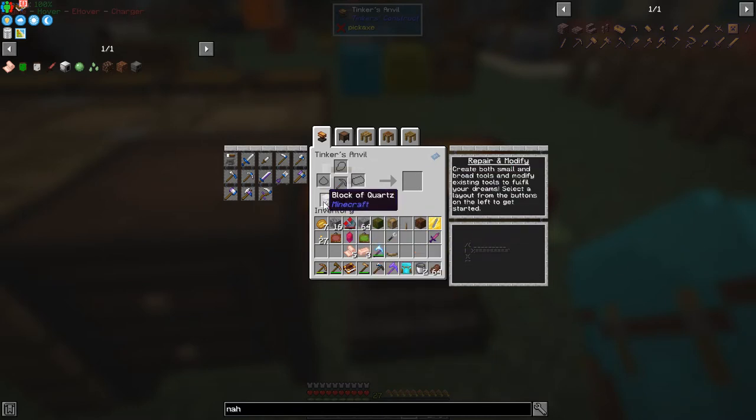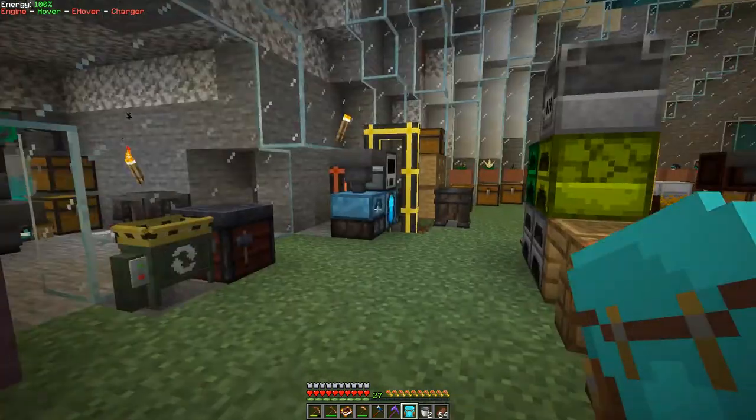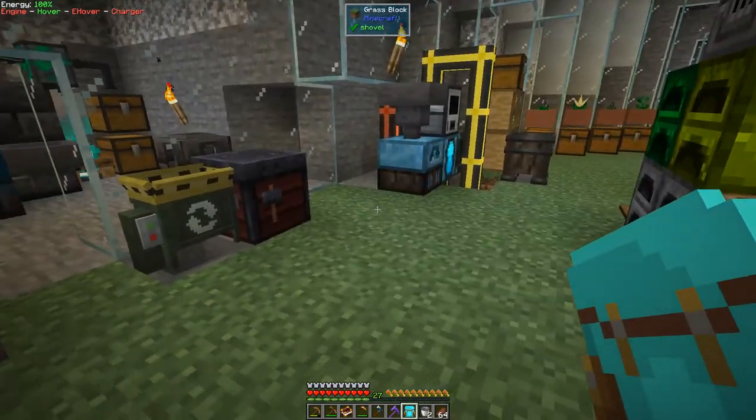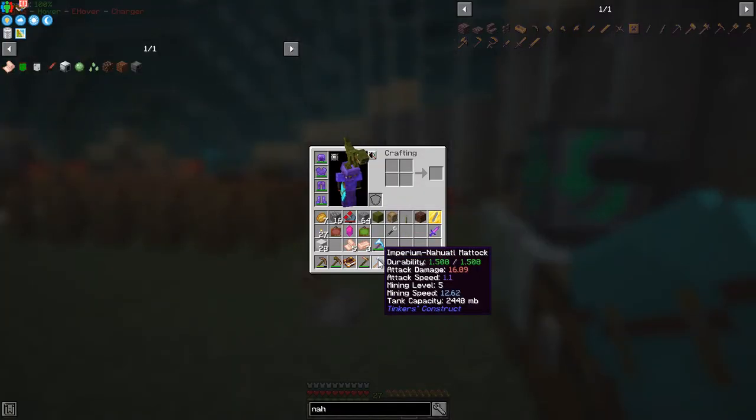So we've got a reasonable amount on here with quite a lot of different grades. When you kill something it's going to go into the tank. If we have a look now it should tell us the capacity — yes, that's basically two and a half buckets worth. Very good mining speed as you can see, and the attack damage isn't bad at all.